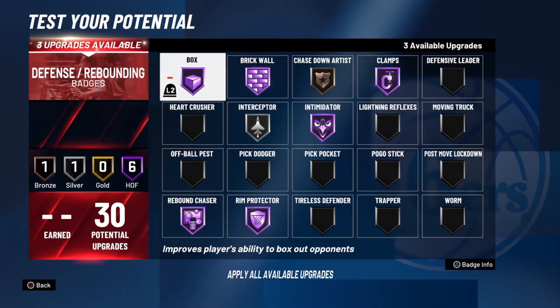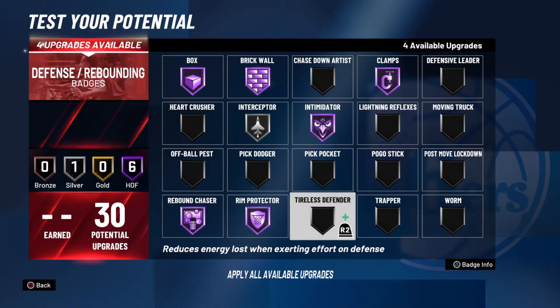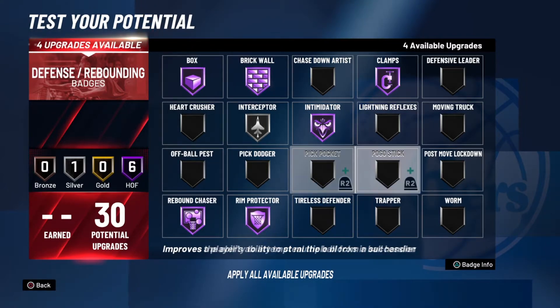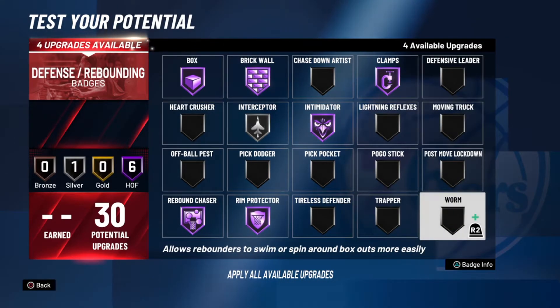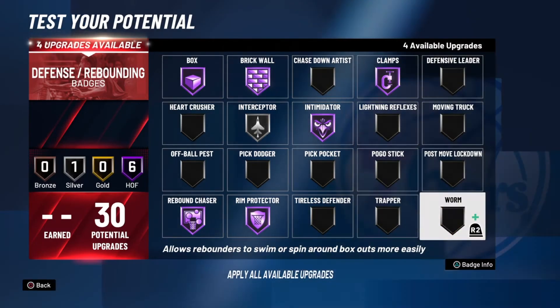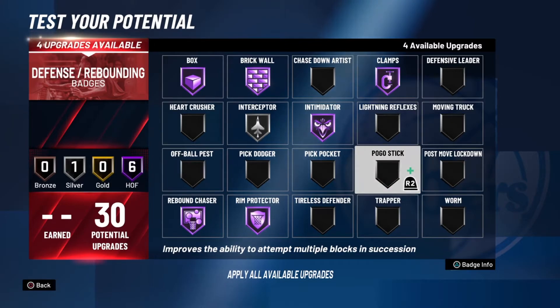This is like a Zion Williamson build — they got Zion at power forward. Look at the badges. If you want to put on interceptor or pickpocket, you can do that. If you want pogo stick, you can do that too. I normally put on pickpocket or something. You're in that passing lane, you hit square — you're gonna snag it. But that's 2K20 though; 2K21 might be different.